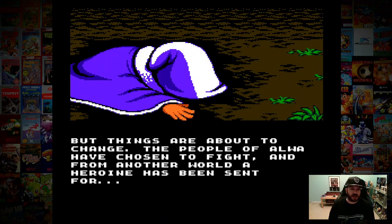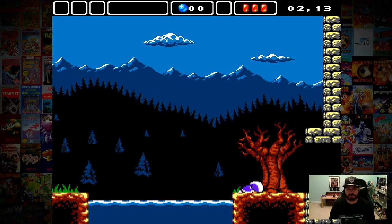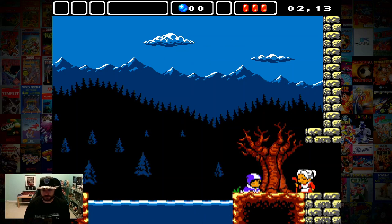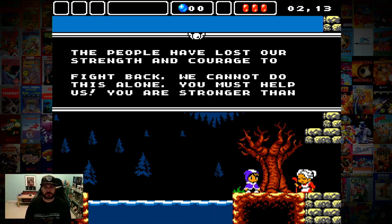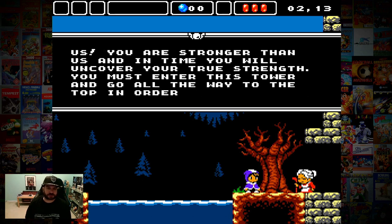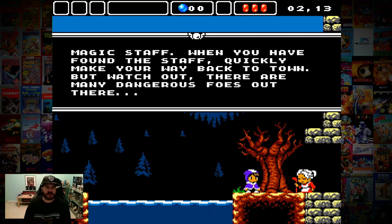Under the demonic reign of Vicar, the people of Alwa were helpless and his evil quickly spread throughout the land. I love the graphics and art style — so cool. The village where the ornaments were kept was destroyed and hope was gone, beginning a darkness that would last for centuries. But things are about to change. The people of Alwa have chosen to fight and from another world a heroine has been sent for. Wake up Zoe, the eternal flame must be lit. Hello Zoe, you are in the land of Alwa — I am Saga, and I have brought you here to help us.